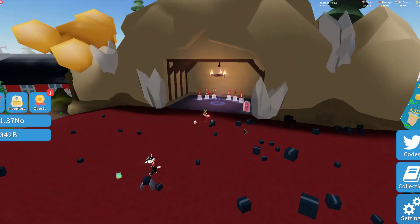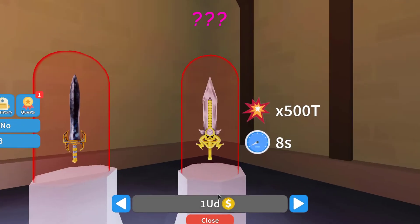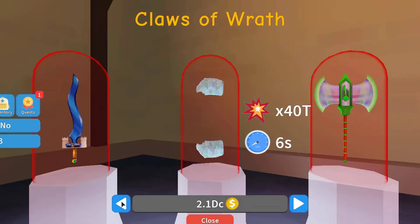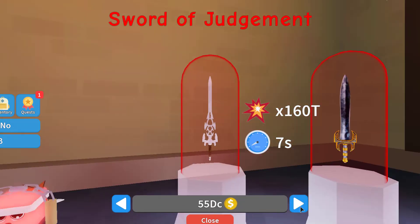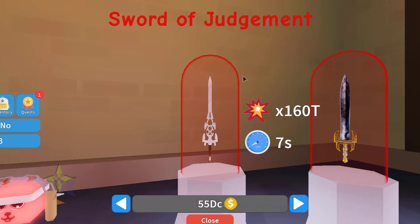There is obviously a canyon and new weapons - let's check them out and how expensive they are. 500 trillion damage in 8 seconds, 180 DC, 55 DC, 9.2 DC, 2.1 DC, 360 and oh. Claws of Wrath - it's not a sword but okay. I like the look of the last one. It doesn't even have a name - sort of Judgment.